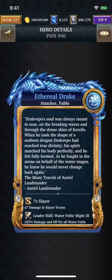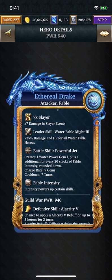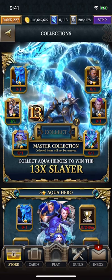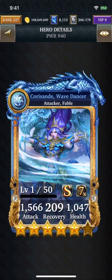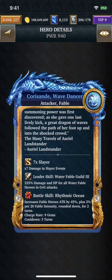The Ultra Rare card, Ethereal Drake, does the same thing. At six stars, it's going to create Power Gem 1 plus 1 for every 10 stacks instead of 20 stacks of Fable Intensity at five stars. Same turn cooldown and same charge rate. So up until this point, everything's the same. What's different now is Corisande, the event card — it's not a nuke card. You don't use this card to actually just nuke down your enemies.